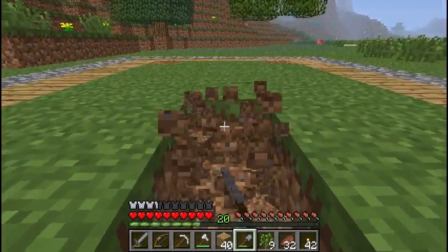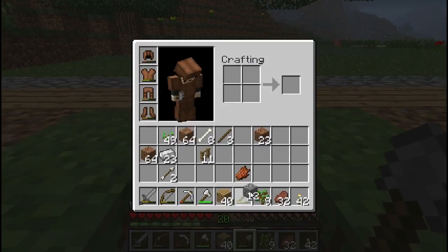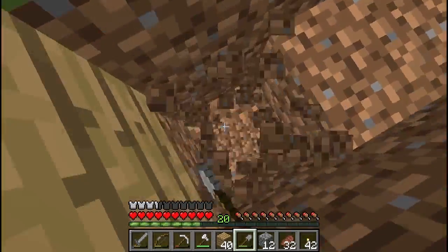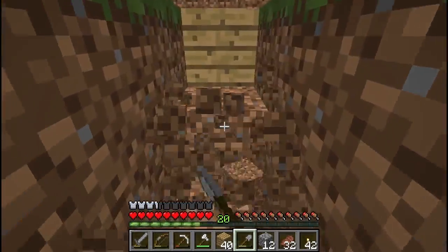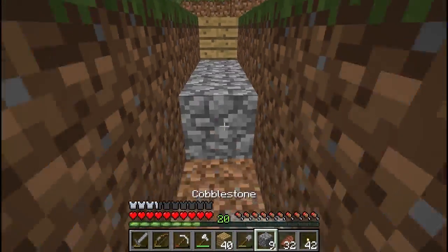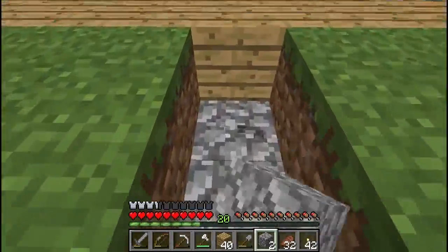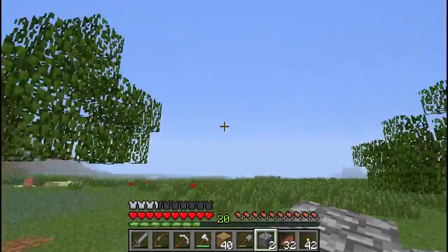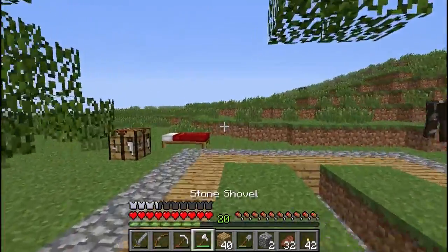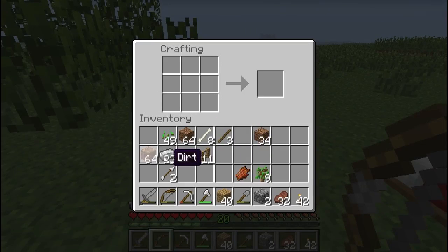Now what I want to do is dig a gap here straight down the middle, and we're going to need cobble again. We want to go down one more and fill this with cobble. Now I want to make sure I have enough — yeah, we are. You don't have to fill that in with cobble but I like to do that, it looks a little neater. Obviously these leaves will decay and drop saplings and I will collect them as they do.